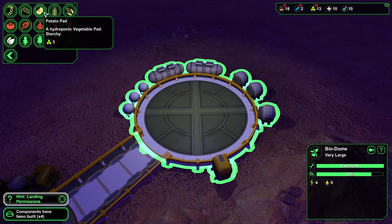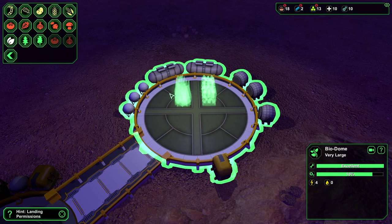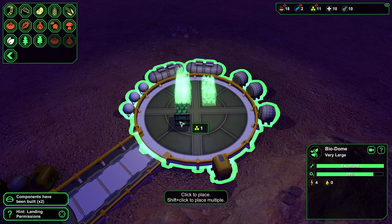We're going to put in our biodome. We're going to put in some potato plants, some wheat, some wheat plants, and some onions and some radishes.